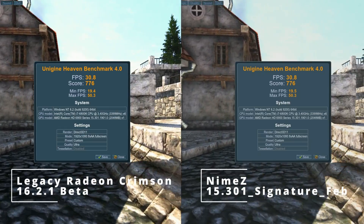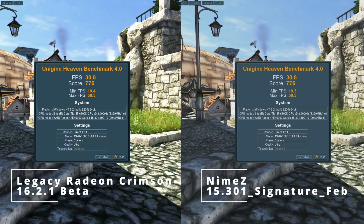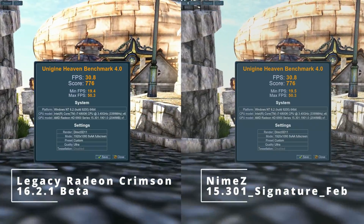We start with Heaven Benchmark, where the scores are identical at 776 points. The only difference here was a 0.1 improvement in minimum FPS for the Nimes drivers, so 1-0 to those.